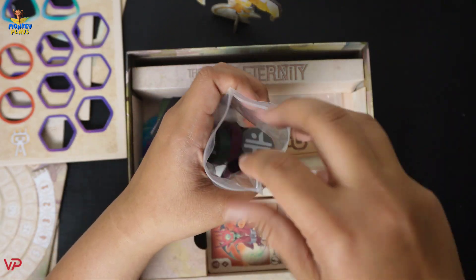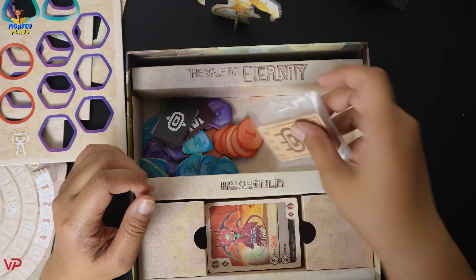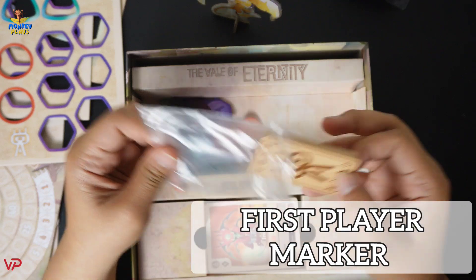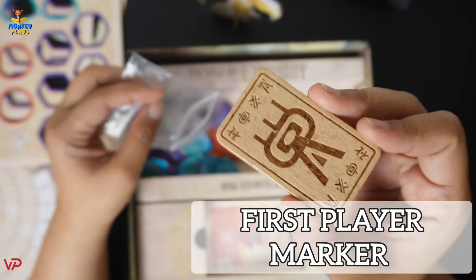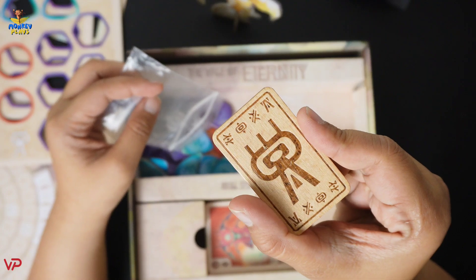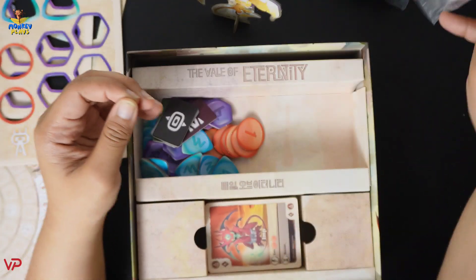Setting those aside, the next item is this piece of wood that looks like a token. It is also lightly engraved — here is the design on it.